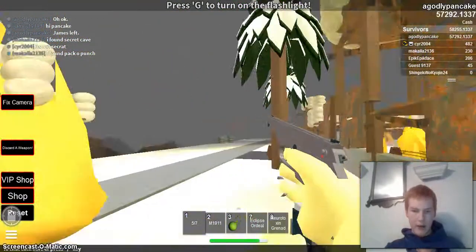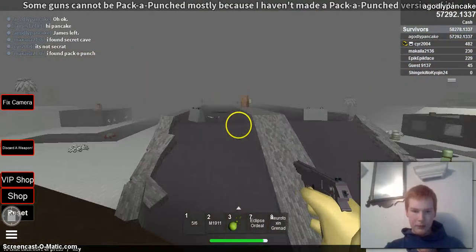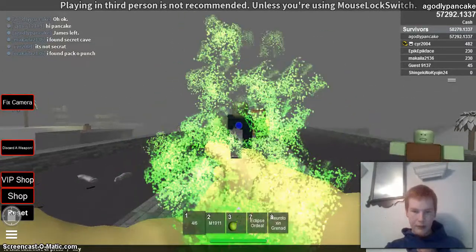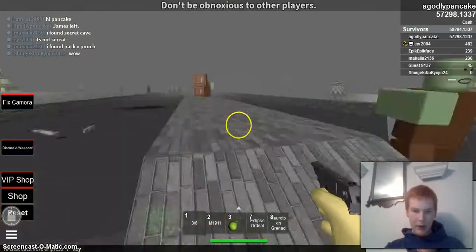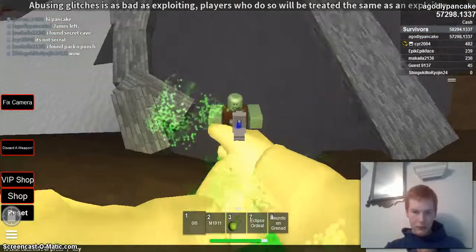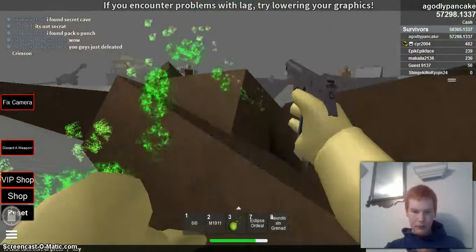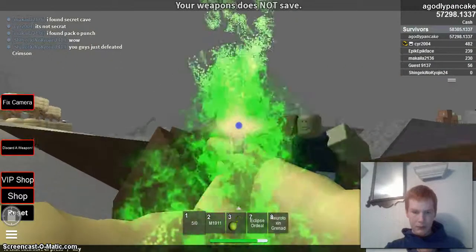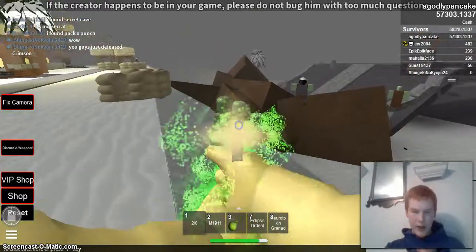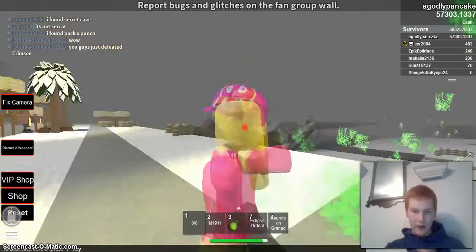I want to find a zombie I can actually use this against. Okay, these ones have the lowest health — the dark blue ones have the lowest health. And yeah, the accuracy is horrible. You can actually see where the bolt goes; sometimes it just goes flying all over the place.